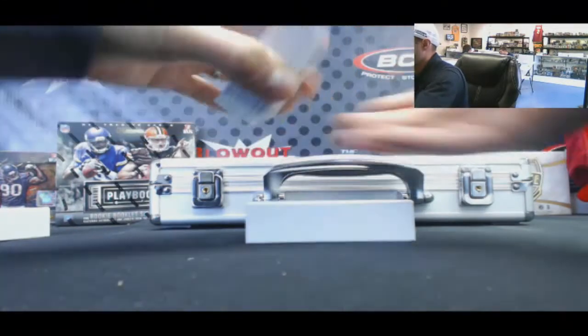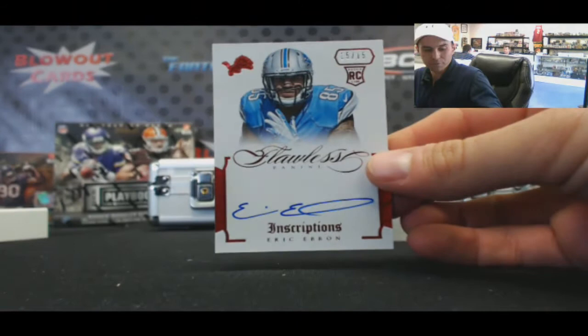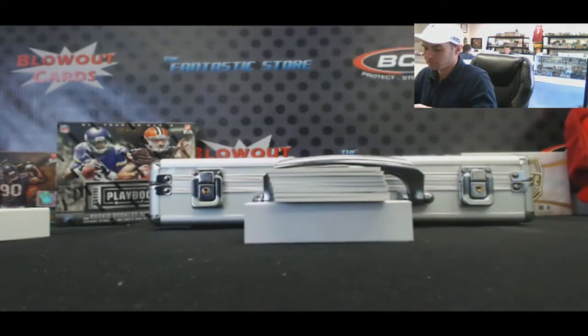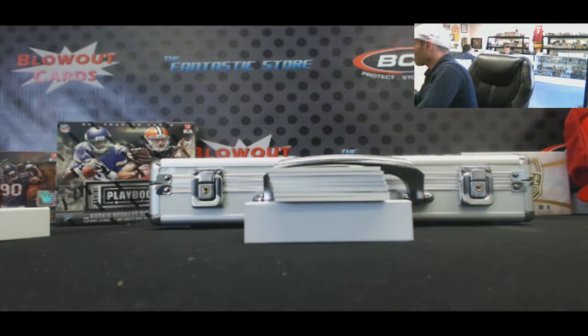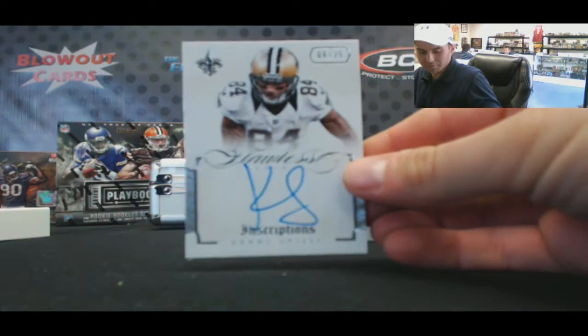Start off with Eric Ebron rookie autograph, number 215. Autograph Kenny Stills, number 225.